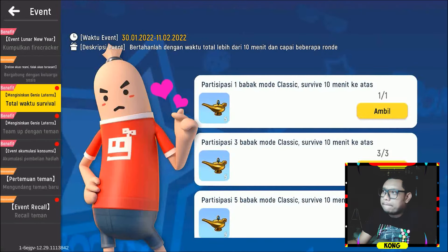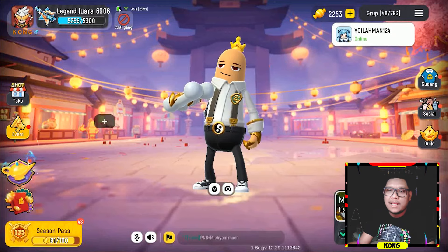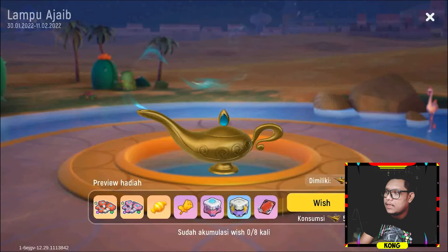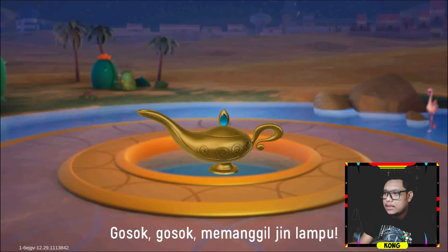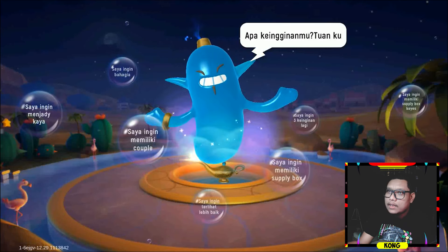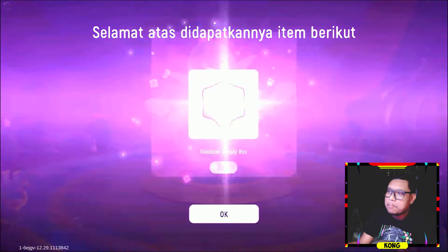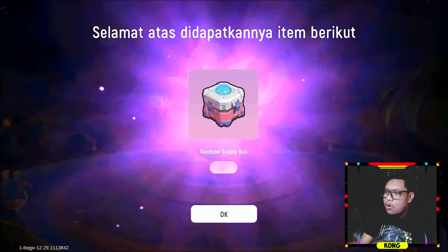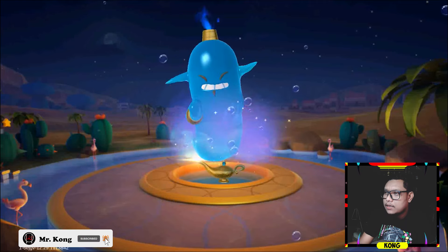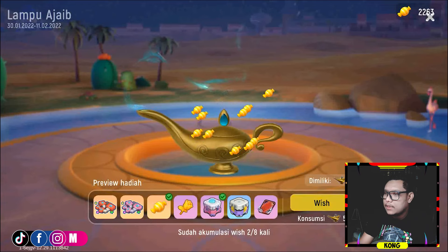Terus apalagi nih. Oh ini guys, kita ambil dulu ya. Langsung kita buka si lampu ajaibnya guys. Kita gosok, gosok, gosok, gosok. Saya ingin bahagia. Semua orang juga pengen bahagia ya guys. Kita dapet rainbow. Pengen menjadi kaya. Kita dapet candy, lumayan guys, buat tambah-tambah guys.